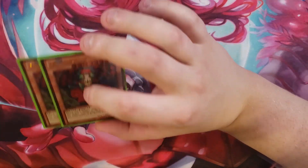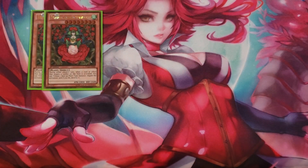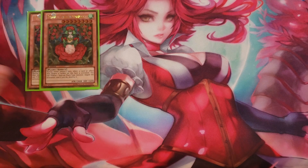First off, we're going to be playing two copies of Titania, Princess of Camellias. This card is really good because during either player's turn, when a card effect that targets a card on the field is activated, you can tribute one face-up plant monster and negate the activation and destroy that card — basically a negation of targeting effects, which is a really nice ability.